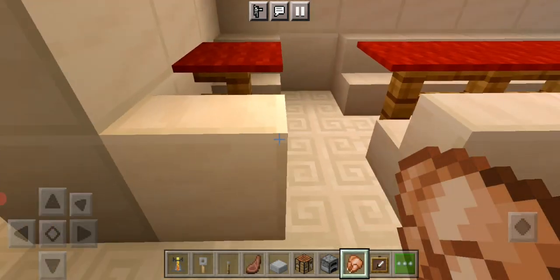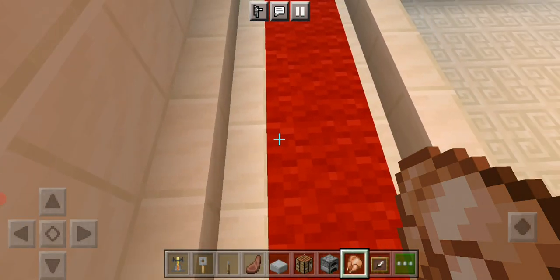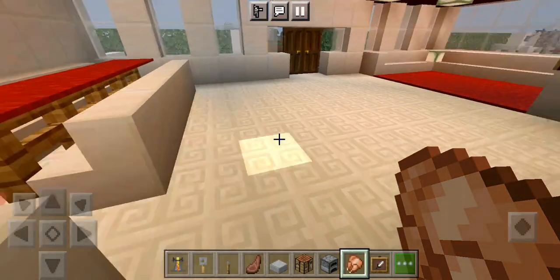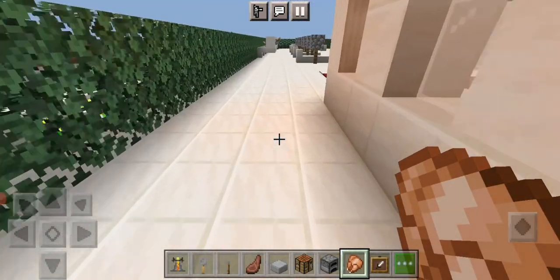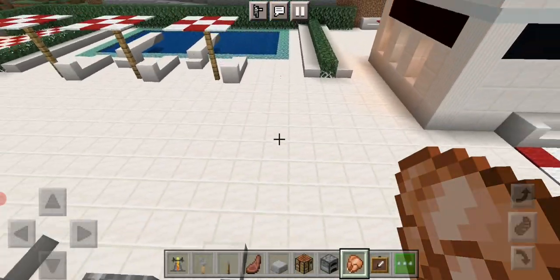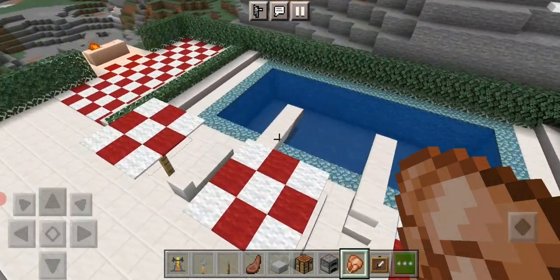In the next episode, like tomorrow maybe, I'm going to be making a mall. Actually the mall will not be on this world because this world is not flat — we need a very flat place. You can just do the slash fill command and make the mall with it, but I'm going to use a flat world.